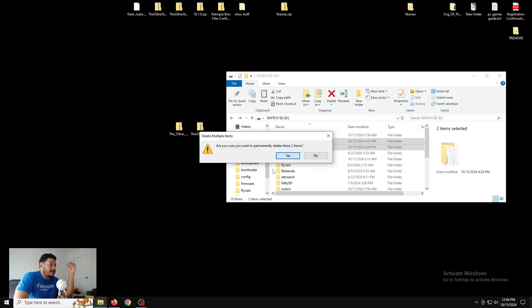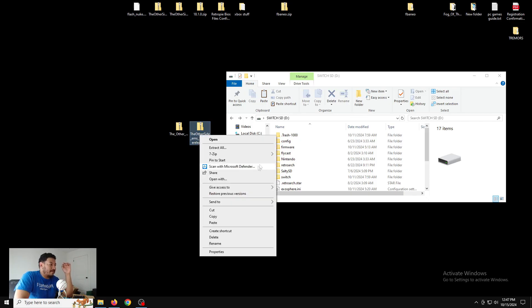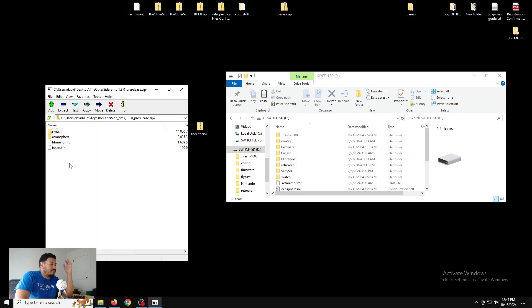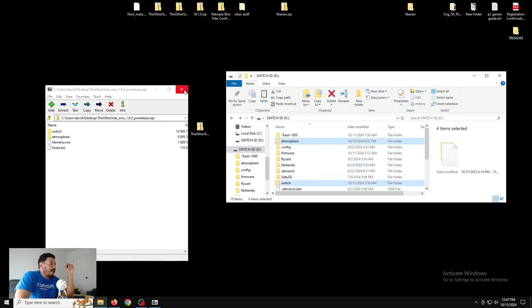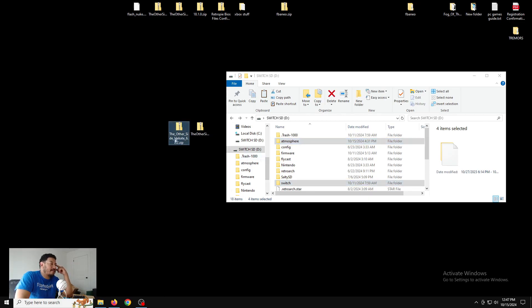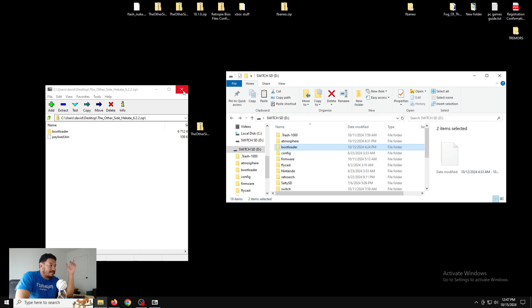Once you've highlighted and deleted both folders, go to the zip files and extract them to the root of the SD card. I'm using 7-Zip — there's a download link in the description. Right-click the zip file, go to 7-Zip > Open Archive, highlight all the files, and extract them to the root of the SD card — that's the empty space at the beginning, not inside any folder. If any files share the same name, just replace them. Do the same with the Hekate zip: right-click, 7-Zip, open archive, extract all to the root and replace as needed.